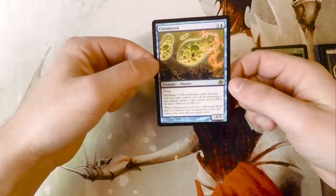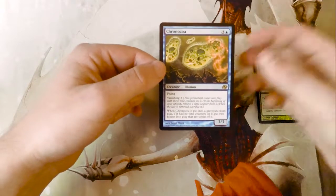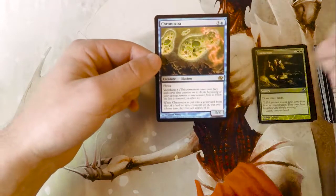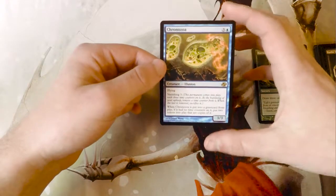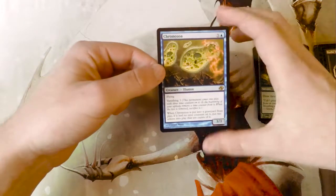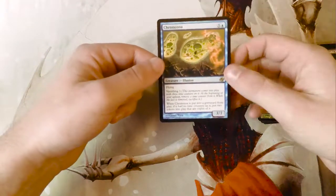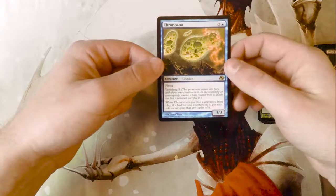Vanishing was a fairly prevalent mechanic in this set, which was interesting — you could get a lot of value out of cards, but only for a few turns. Also, when it's put into the graveyard from play, if it had no time counters on it, put two tokens into play that are copies of it. So this is actually really interesting, because when it dies, you just get more of them, which makes it harder and harder to deal with. Basically you're asking your opponent to deal with the first one or you're going to lose. An interesting card, showing off the Vanishing mechanic pretty well and how it's incorporated into this set.